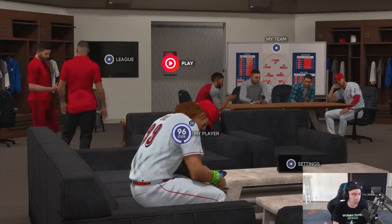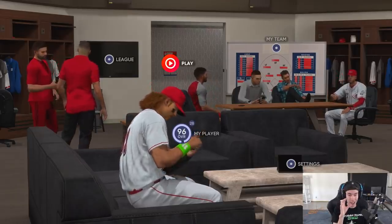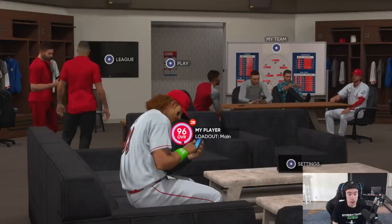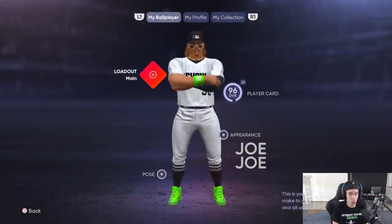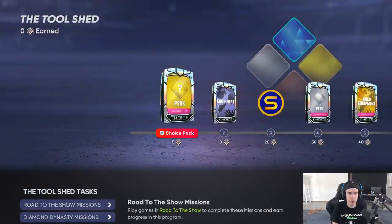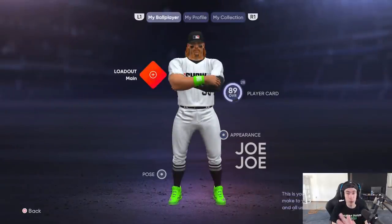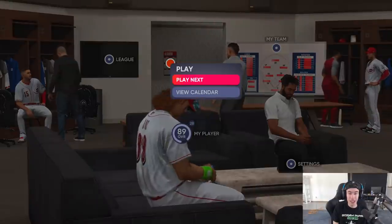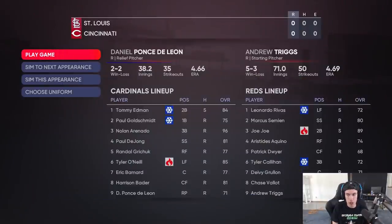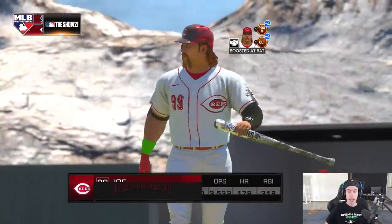There are a couple different ways to sim to the end, but as far as I know there's only one that actually works. I'm really trying to make everything as clear as possible. What I'm talking about is your loadouts — I already have a diamond one. We'll do the Tool Shed program; everything's at zero, so that's easy to check. Once you have your loadout selected, go to Play, then Play Next, and it'll put you into a game.